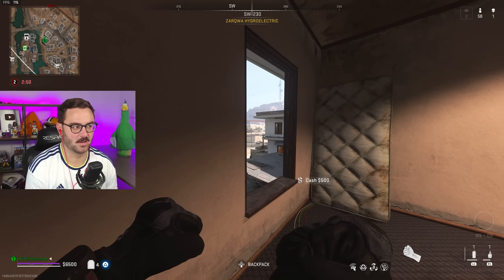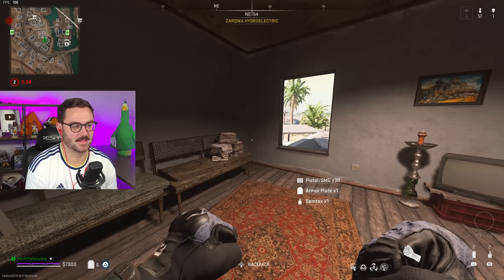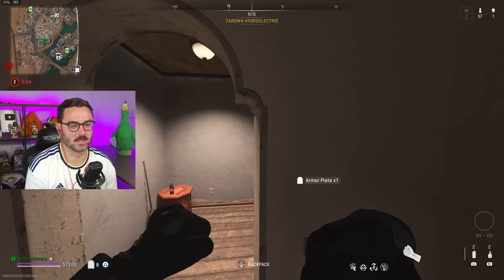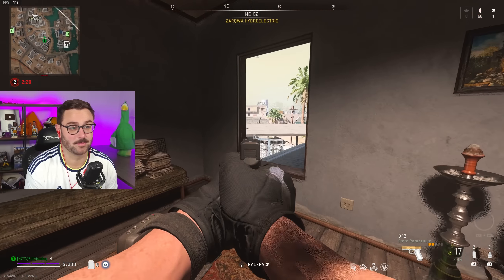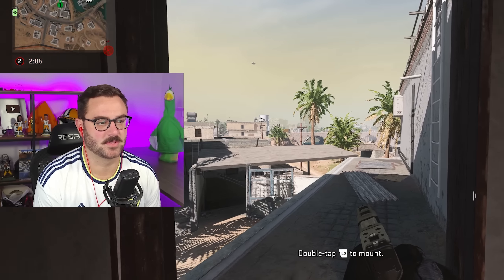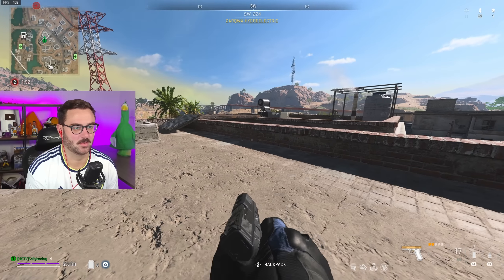Someone's riding around on a scooter over there. I close all the doors so people don't think anyone is home. There's a UAV in the area — that's why I put on Ghost. If someone's remotely good they'll see me on the UAV and push me since I'm staying pretty stationary in a building. This game is just entirely about self-preservation. I might have heard a footstep — there's a weird cracked door.